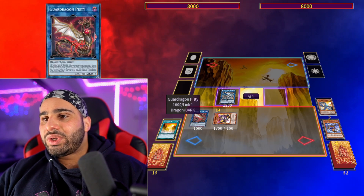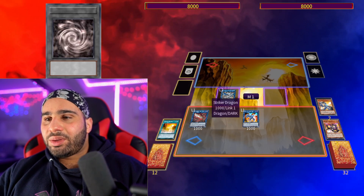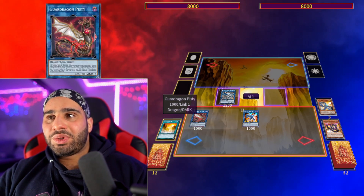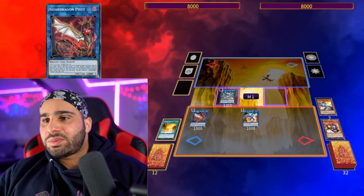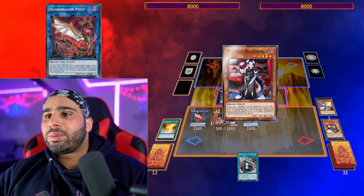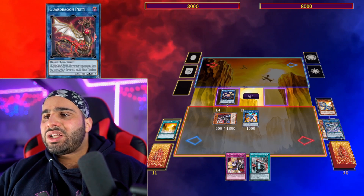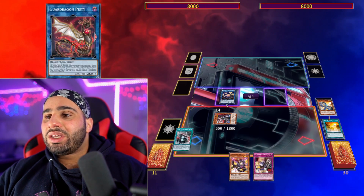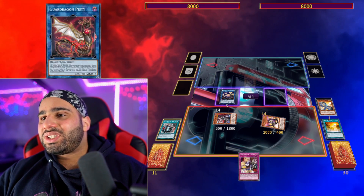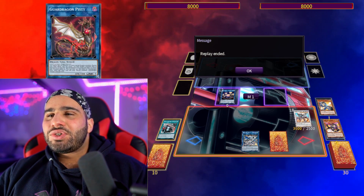You can special summon Rocket Caliber to a zone a DARK Link monster points to, which is quite relevant here. Make Pisti, summon Caliber to that zone since it's a DARK Link monster, and then make Striker Dragon since we hadn't made it before. With Linkross banned, this is unfortunately the best we can do if we really want to use Pisti's effect without relying on World Legacy Guard Dragon. Striker Dragon searches Boot Sector Launch, then revives Chamber Dragonmaid from the banish, which searches Tidying. Then make Hieratic Seal, pop Striker Dragon to recycle Rocket Caliber, activate Boot Sector Launch, summon it from hand, and make Borreload Savage Dragon, getting back Romulus, then set Tidying.